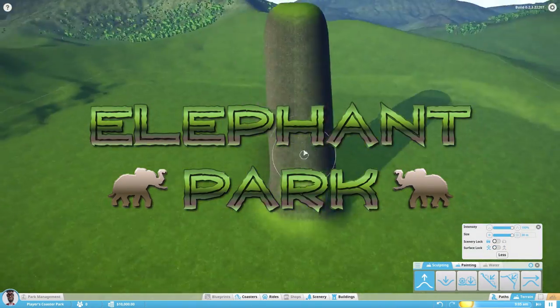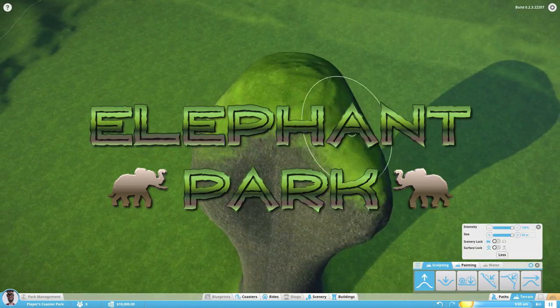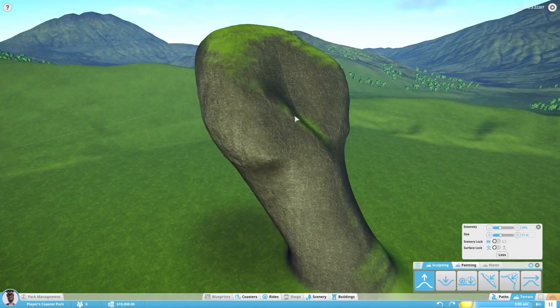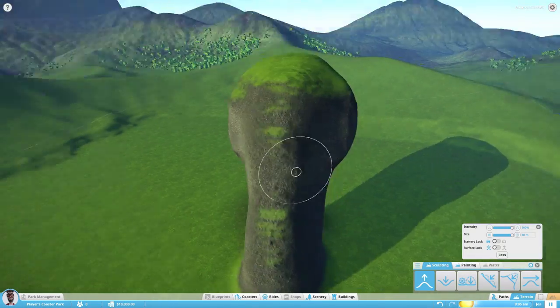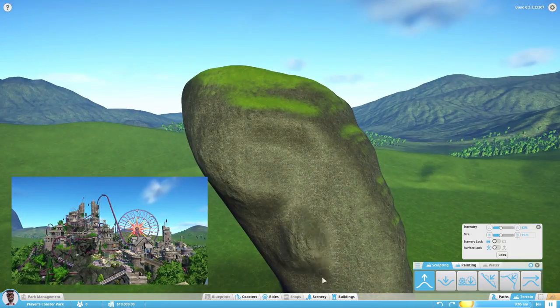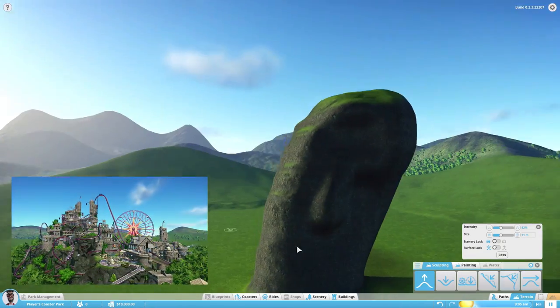Hello guys and welcome to Elephant Park, my second series of Planet Coaster. In this one I wanted to give a try to the Terraforming tool. I leave you down here in this corner a link to my old series — if you haven't seen it, you just click there and go straight to it.